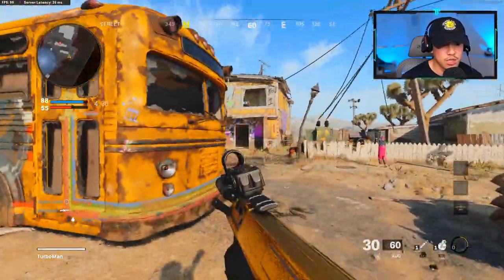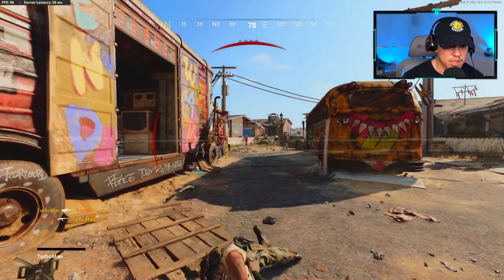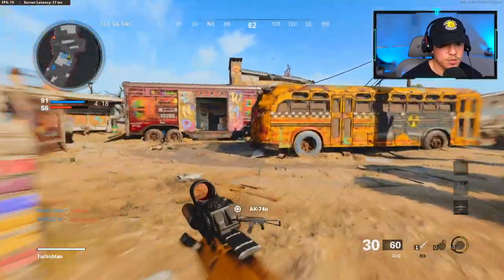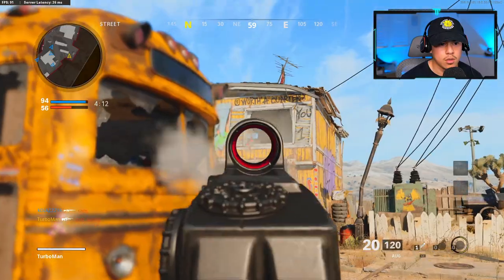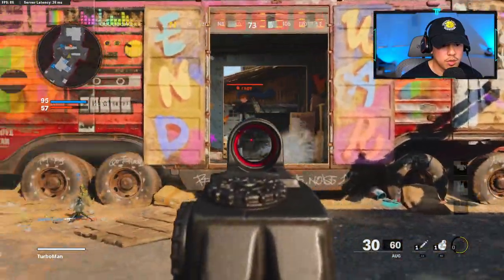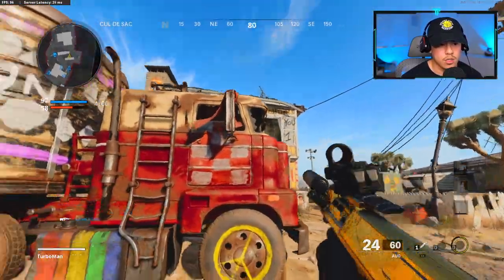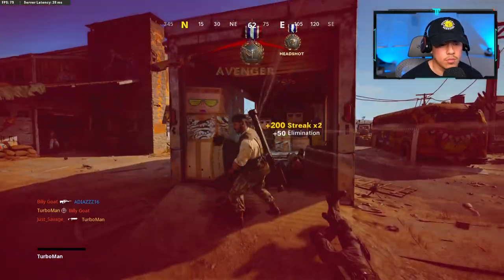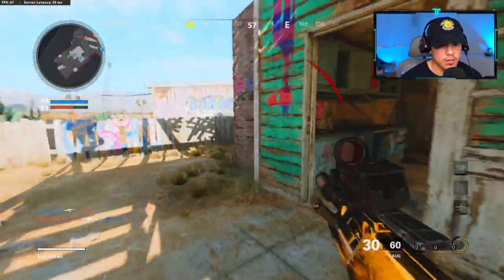At least I got a kill — that's all that matters to me. I'm going to try to make my way back into their spawn again so we have more control of the chaos. That head glitch is extremely hard to beat. I'm just going to throw this up here anyway, just for the hell of it. 98-90. It's almost a done game — almost a done deal.